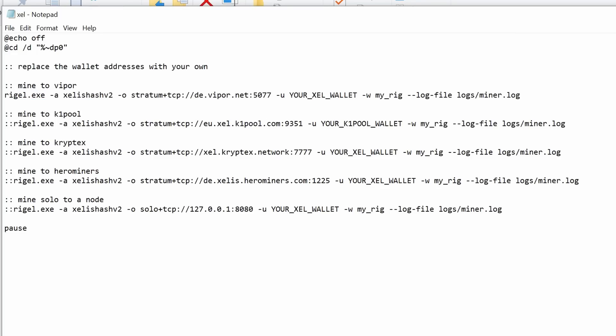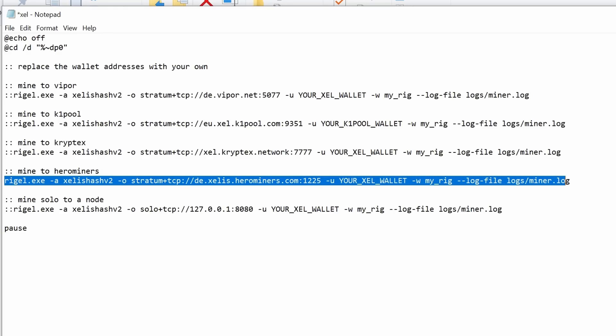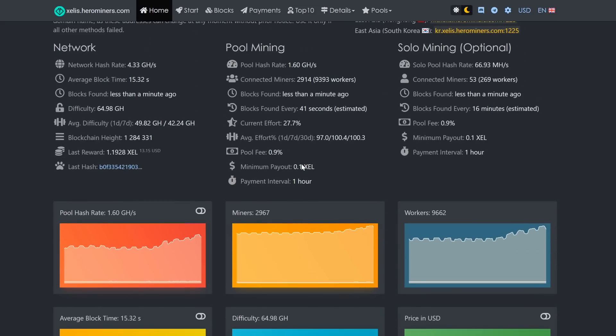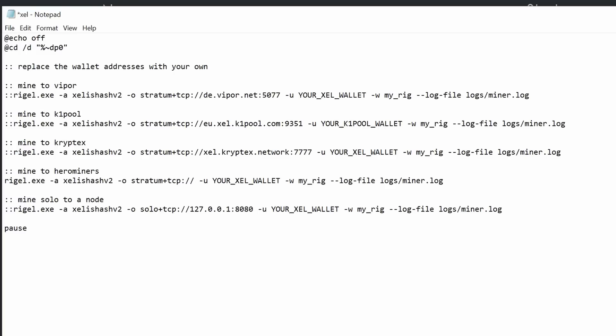Hero Miners is in here by default, so I'm going to put 'bam bam' in front of that line to bypass it, then come down to the USA West line and remove those two colons so it runs that command. I'll replace the default stratum with the USA West stratum from Hero Miners. Under '-u' you'll see your Zelle wallet address - we're going to replace that with our actual wallet address.